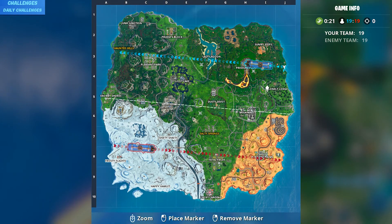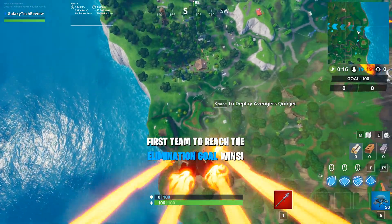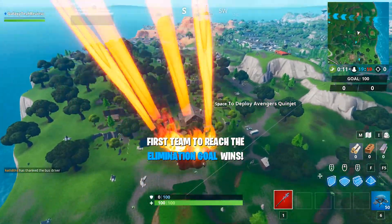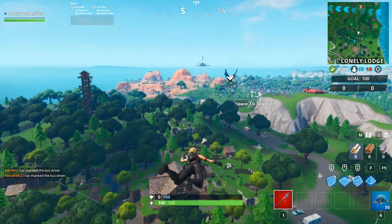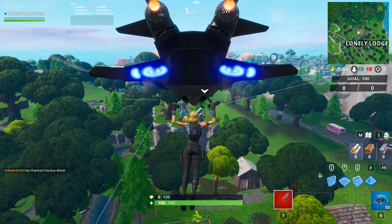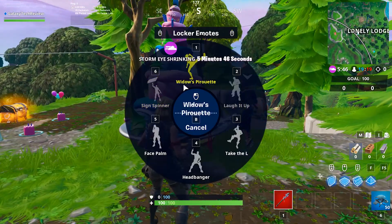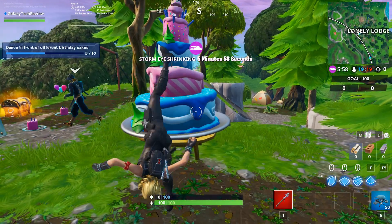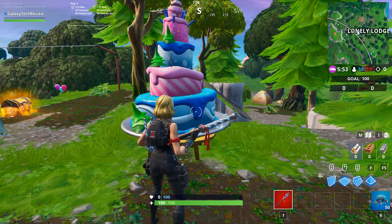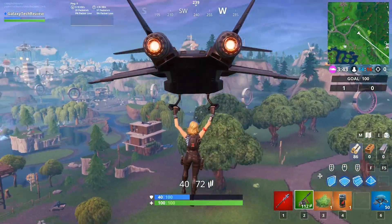We're going to go to Lonely Lodge and there's going to be a cake here that you can grab. It's not in a very obvious spot, so I'm going to show you from the air exactly where this is. It's up on this ledge past the main building. You're going to want to glide in or take a zip line down to or up from the main building, and you can dance in front of this one. This is cake number five at Lonely Lodge, and that gets you halfway to your birthday music that you can celebrate all year long.